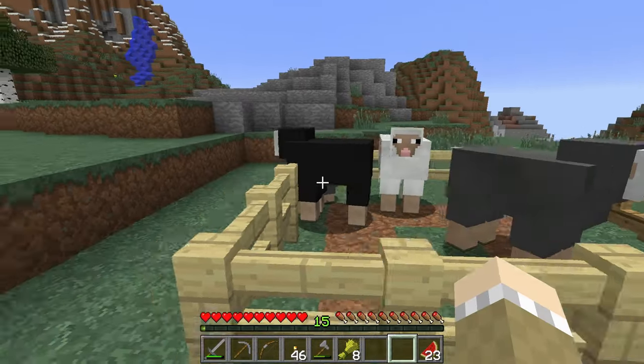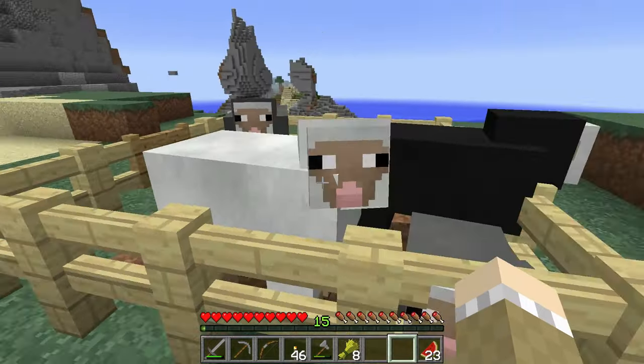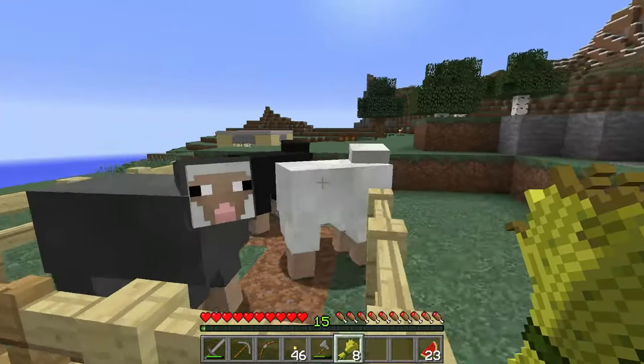So look at this. I have three colors of sheep and another baby gray sheep over here. I got this white sheep and this black sheep and I lured them over here with wheat, which was good because they were all very interested.